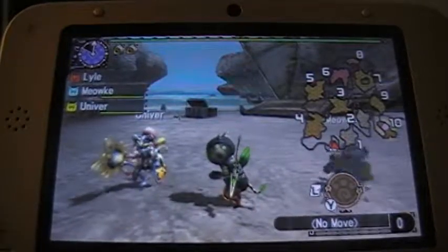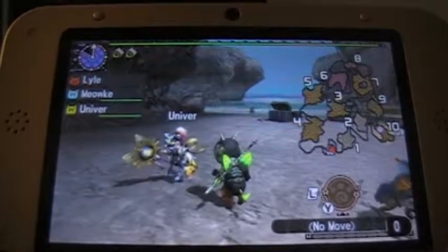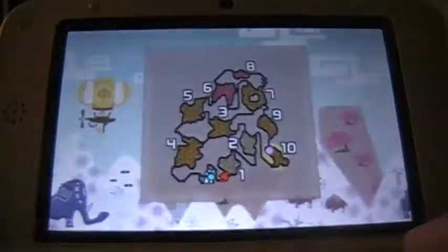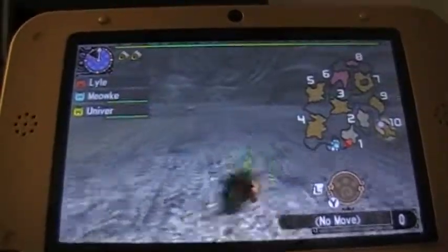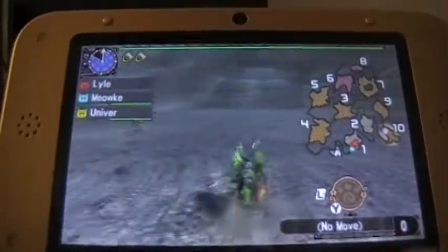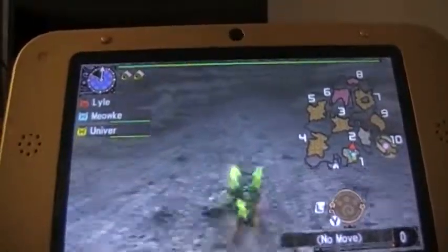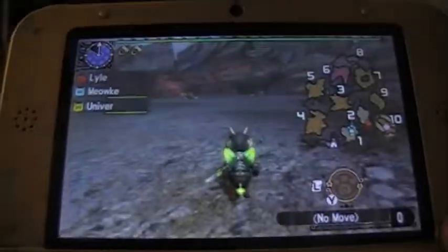Speaking of which, we have a surprise guest. Univer is with us. I haven't seen you since the first episode — he's finally back. The reason for that is Univer can actually learn Wrath of Meow, so I brought him along so that he will learn it upon us completing this quest. You'll get to see it on screen, and he'll be the one who teaches it to Lyle afterwards.